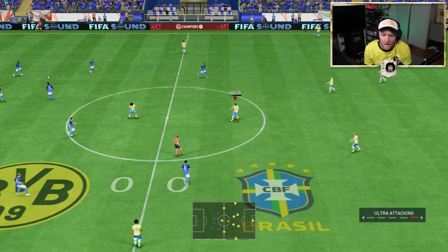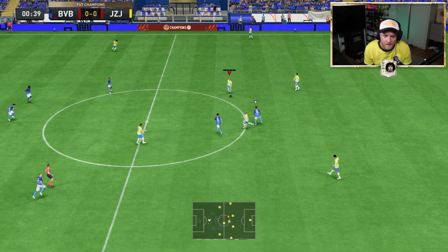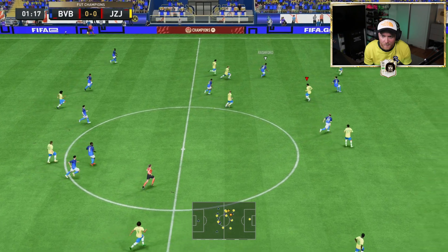It's a very colourful set of cards. Where is Zinchenko? Here he is. Nice. Frenkie — oh, that was not a good pass, Frenkie. Come on mate, you're better than that.